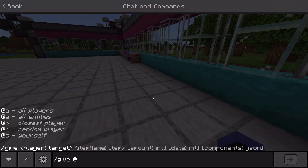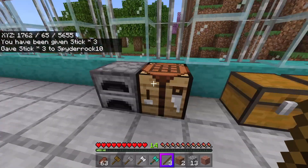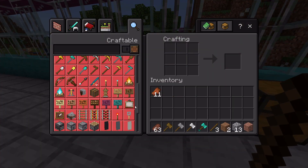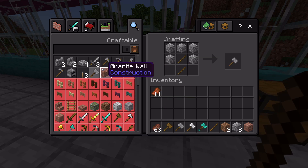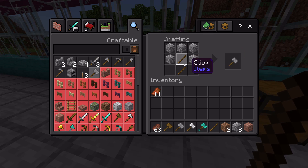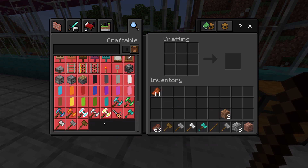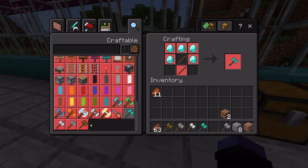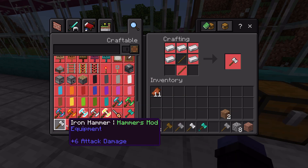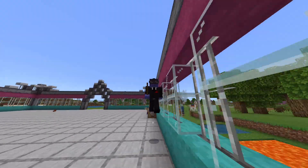Three sticks is enough for the recipe. As you can see, the hammers use a helmet-shaped arrangement of whatever material you're using — there are no stone helmets in vanilla but it still works — plus two sticks, and that makes whatever hammer you want. Scrolling through the recipes, all the hammers follow the same pattern.